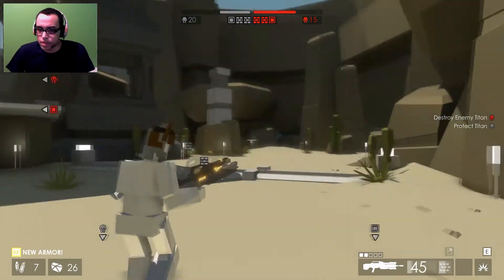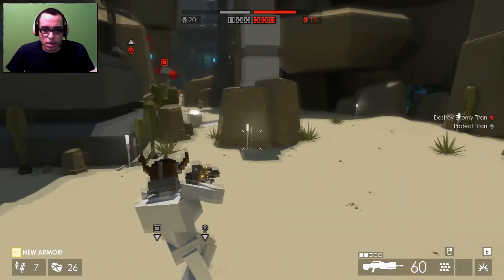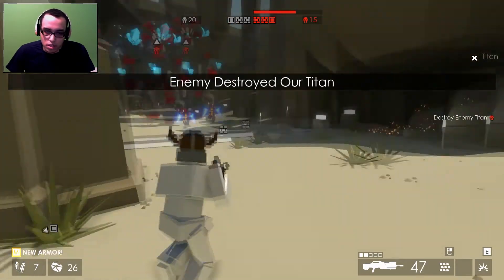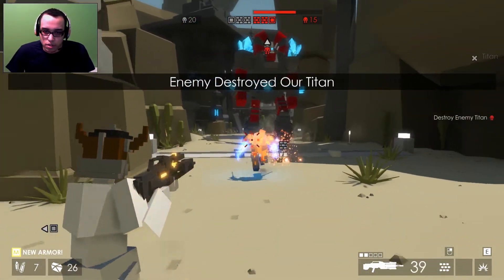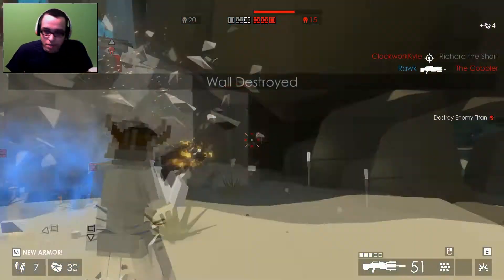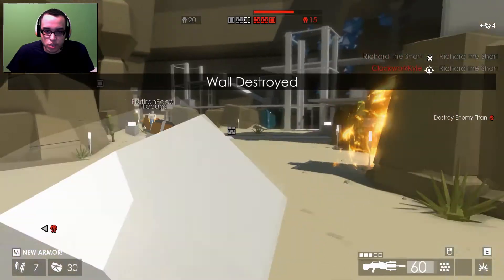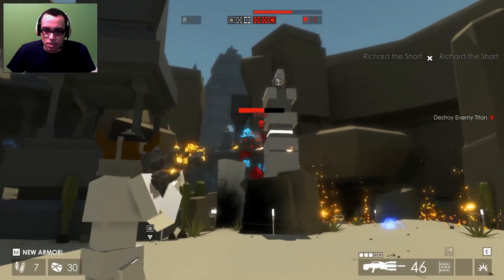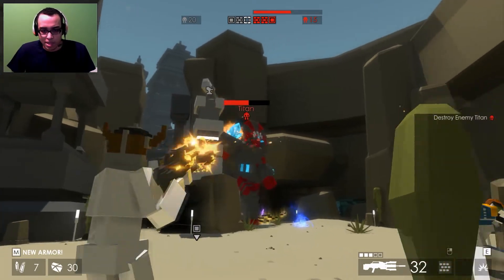This is the katana — right clicking with it does a dash. Different katanas have different abilities. Right clicking with the rifle does a triple burst which is much more accurate. Rifles are pretty good — they don't do an insane amount of damage but they're accurate and strong. We're getting wrecked right now. After this I'm going to switch to the plasma cannon to show you guys that.